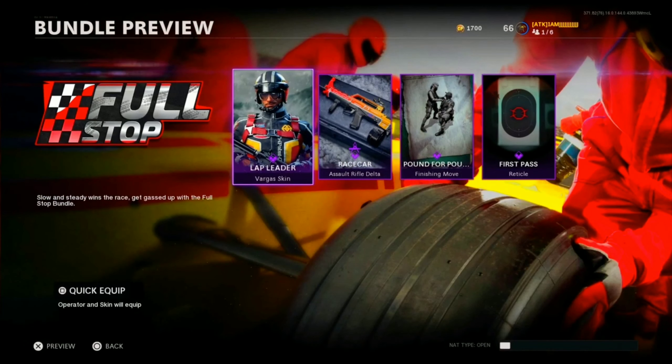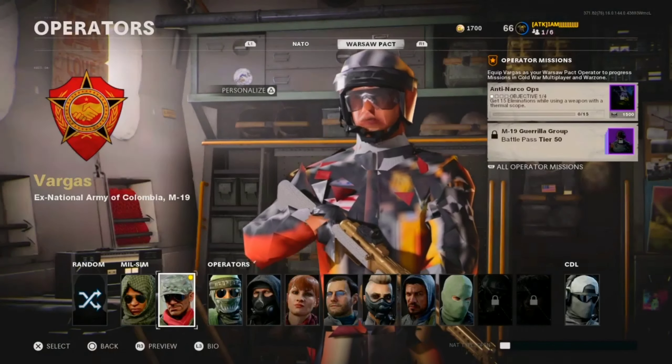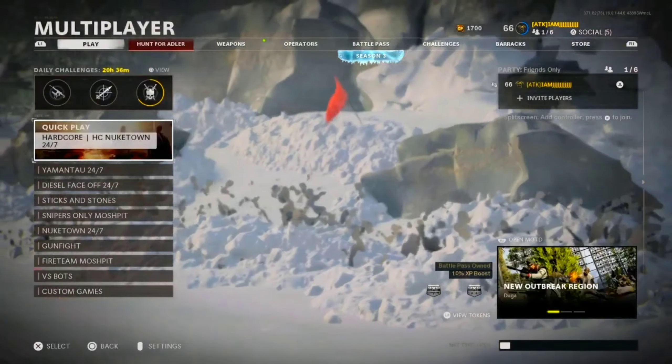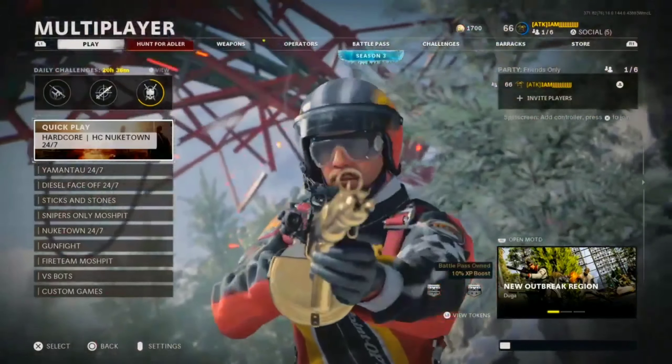We also got the brand new Full Stop bundle, which is a skin called the Lap Leader skin for Vargas. I think it's a really clean skin, man, and it's slowly becoming one of my favorite operator skins. Let me know what you guys think down in the comments below.